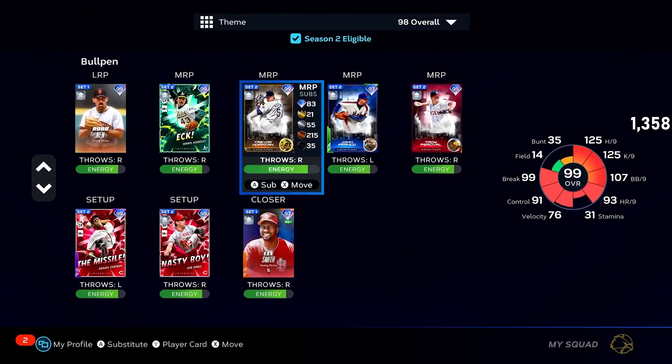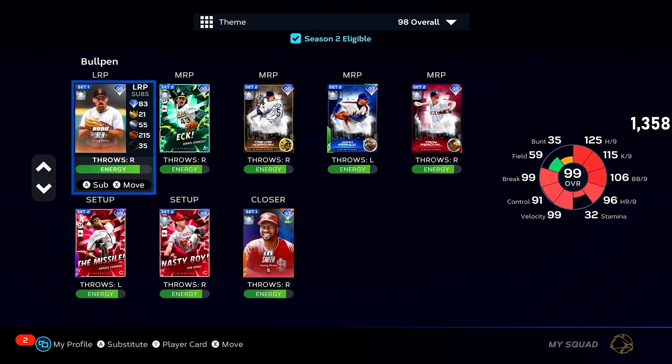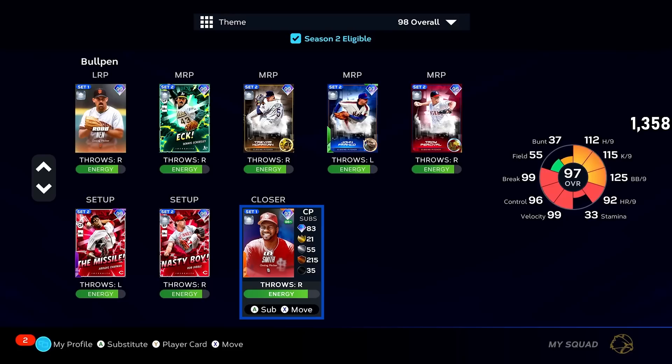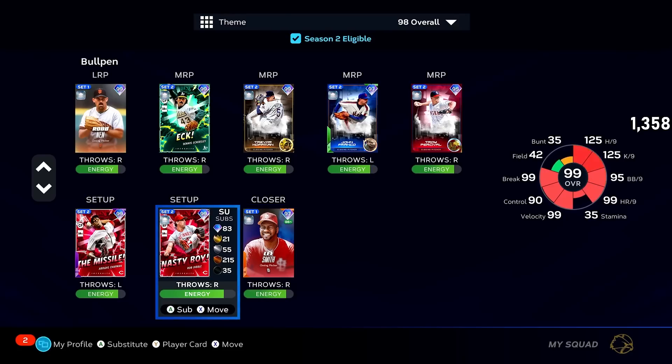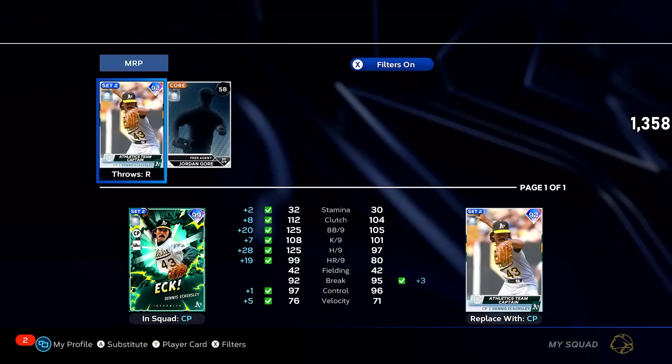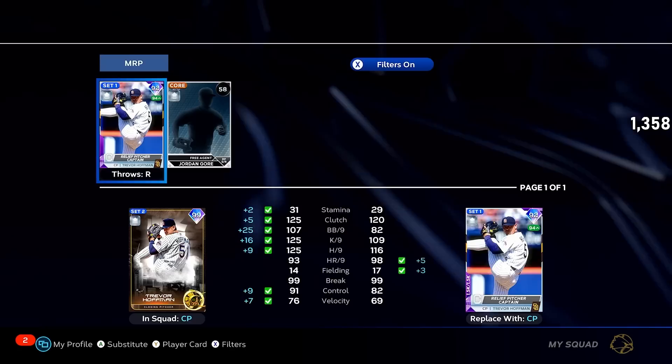The bullpen's where they really shine though — if you look at the bullpen, it's where these guys really go off. I think it's more of a bullpen captain to be honest. A bunch of really good stats. Against Lee Smith the hits per nine he needs — I bought Nasty Boy just for this video sadly — and yeah, everyone else looks pretty good.